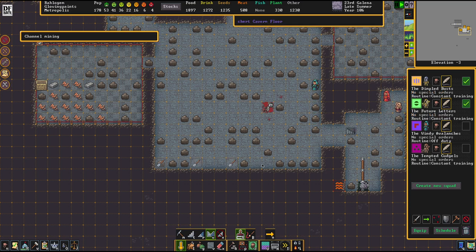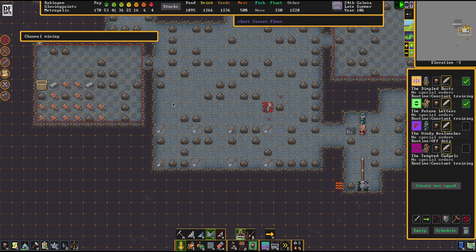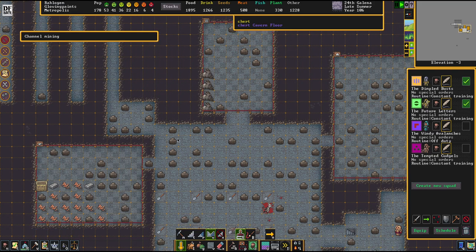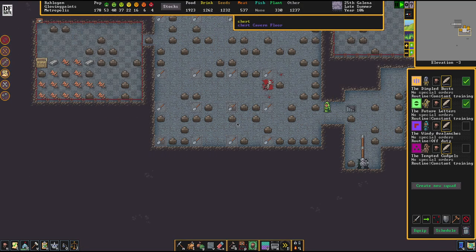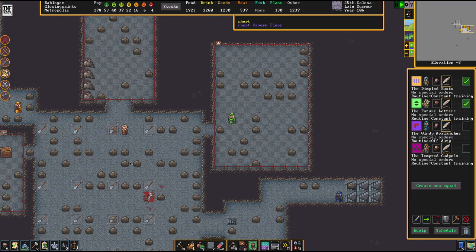These holes are necessary to connect the forge, or whatever you want to build, to the rest of the magma below. They're storing material down there.